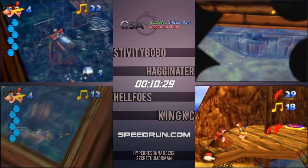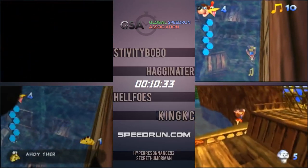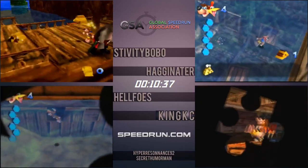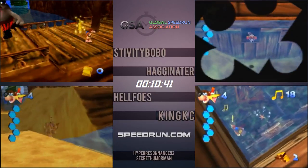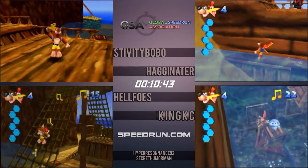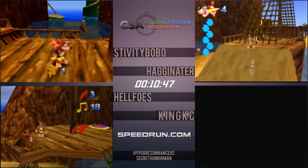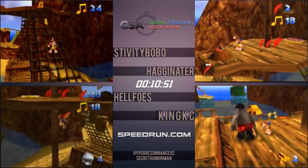Stiv executing the quick dive nicely into the second part of the hull of the ship. Quick diving is a little trick where if you're in an animation, you can actually enter the water as that animation is happening — and with gold feathers as well. You just plummet through the water because the water physics haven't been applied to you yet. So you can dive down a lot faster. All four runners not really getting a good Blubber — all of them having to run over to the Jiggy.